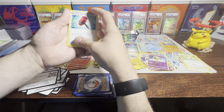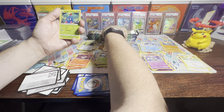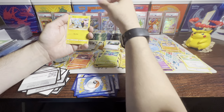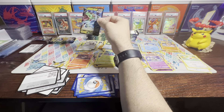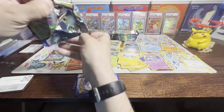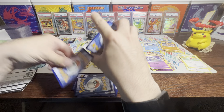We've got a Crushing Hammer, Dusclops, Trekking Shoes, Tangela — I like saying Tangela, I know I'm probably saying it wrong but I don't care. Energy Retrieval, Shinx, Energy Switch reverse, and a Rayquaza V. I know I have Rayquaza Vs. These boxes may not be the best, but I'm still getting to open some Crown Zenith. Hopefully it gets something good.